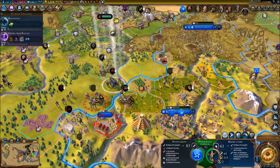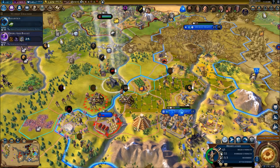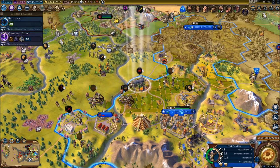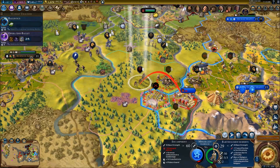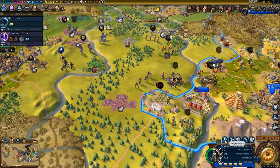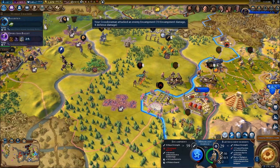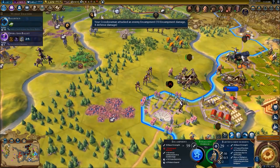The bombard can start attacking. We can attack this fortress - I'm just going to send my bombard over here. You are going to simply assault these guys, the fortresses. I think the fortress is going to be down now.